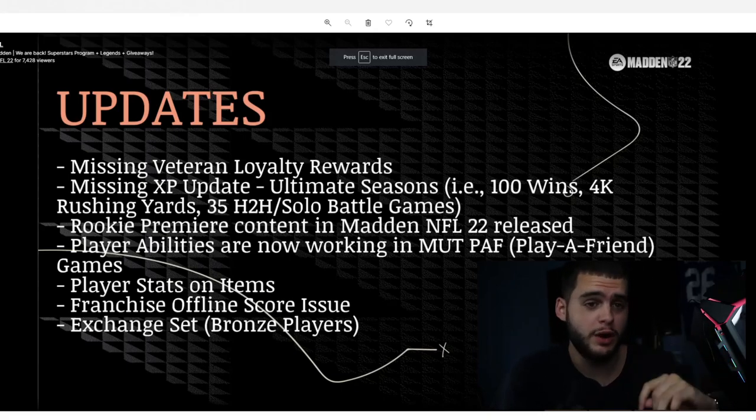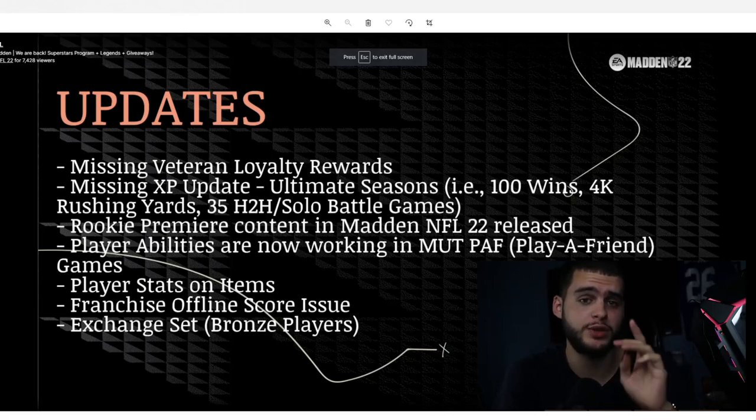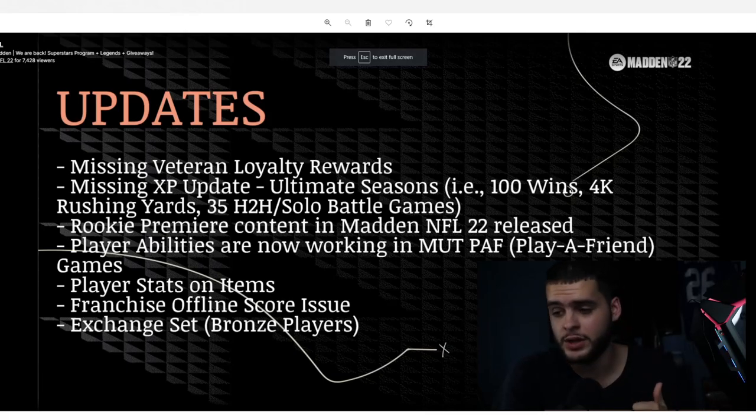Heading down below to muttreserve, make sure you use code POODLE at checkout to get your 15% discount. You're going to need coins — you're going to need these legends, these Superstar MVP players, and Saquon next week. Trust me, pick up some coins.